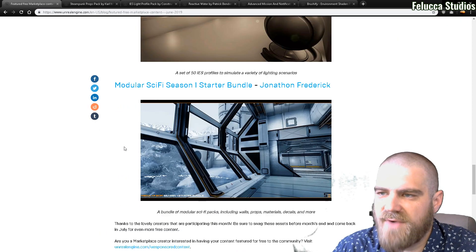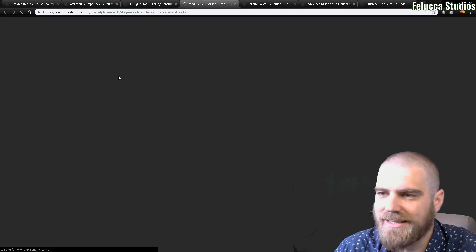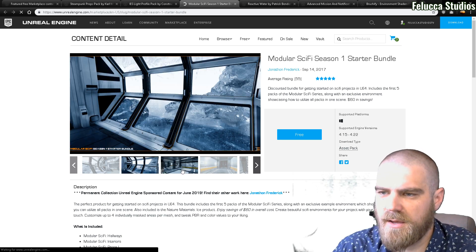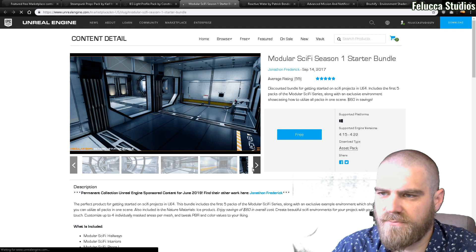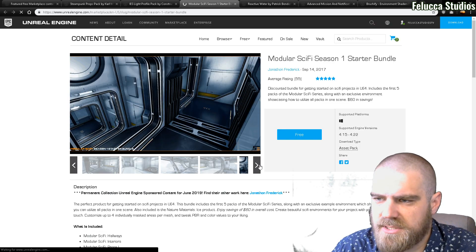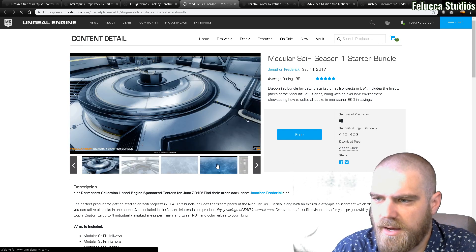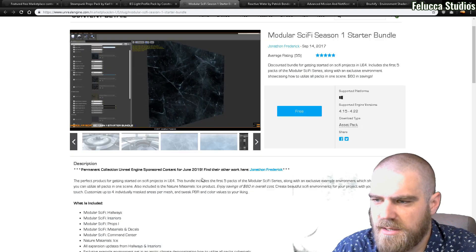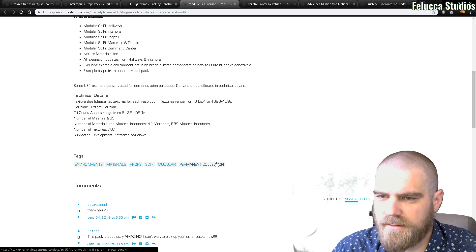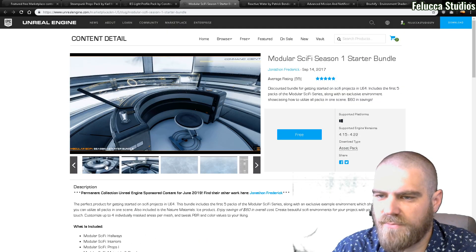A Modular Sci-Fi Season One Starter Bundle. This is going to be the last permanently free content for June. Looks like it's just a beautiful kind of modular sci-fi lab area that you can build into alien worlds. This looks really, really clean. Looks like there's a lot you could do with this. Very nice — doesn't have a fly-through or anything, but that is a beautiful pack.